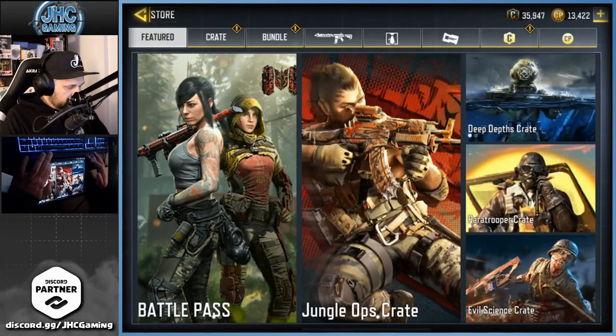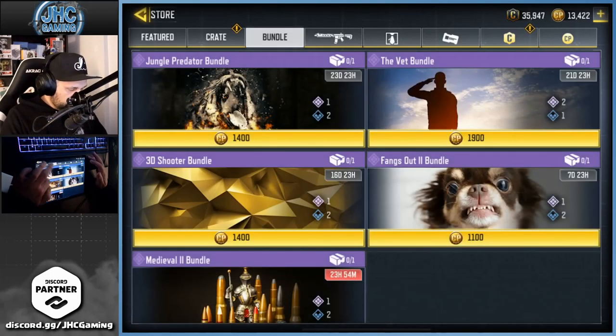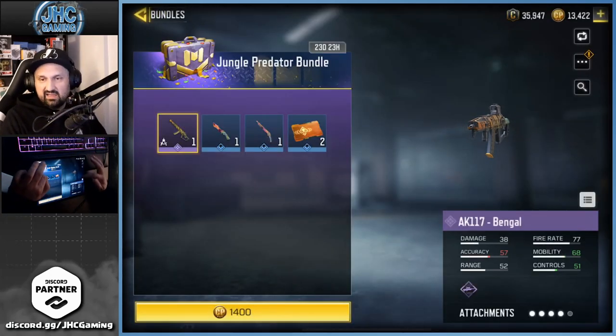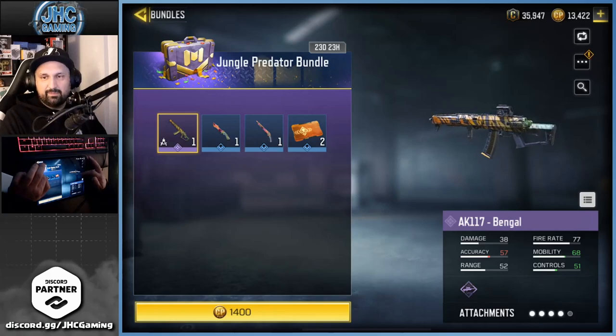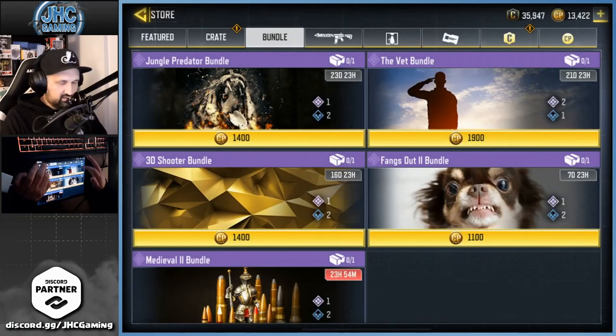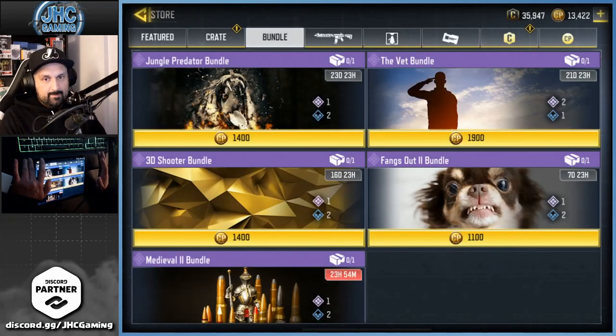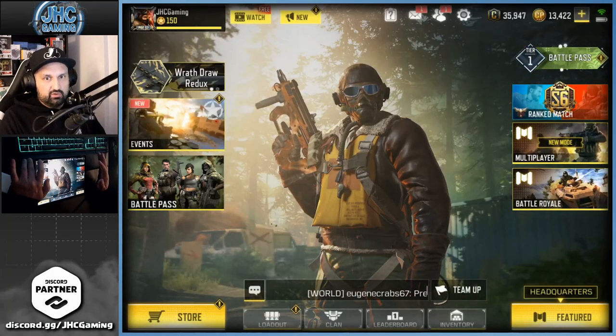Checking the store first — new crates, new bundles. What's the new bundle? Not medieval... Jungle Predator? It's the AK117 bundle, not gonna buy that. I only want gold skins now. That one's 1900 CP for a Park skin — that's the old one, but we're gonna get a free one too.